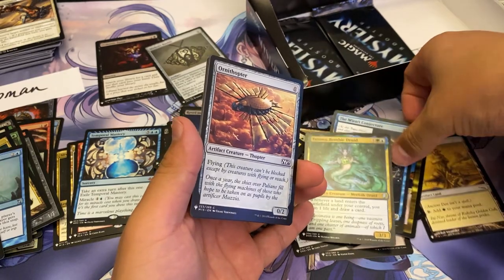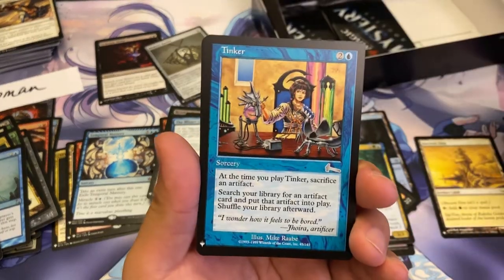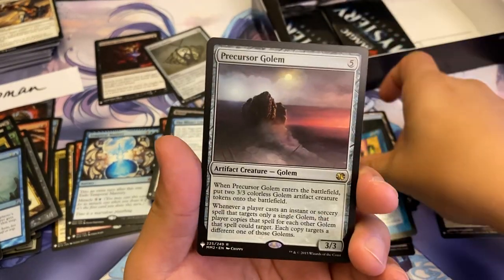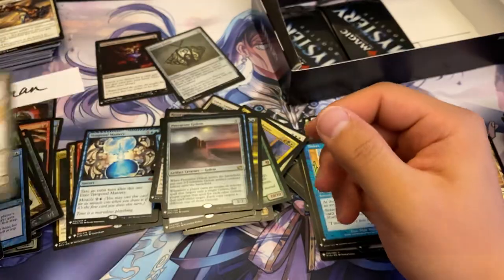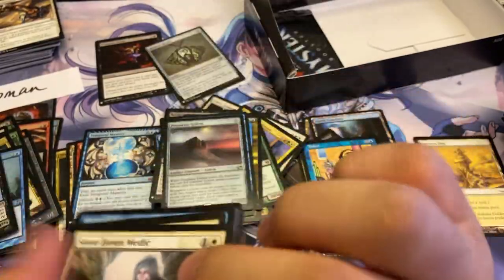Just realized these two are rares that were thrown into the uncommon pile. And Tinker — Precursor Golem and a Nezumi Shortfang. Two more packs — let's see it. I want to see the Crypt.